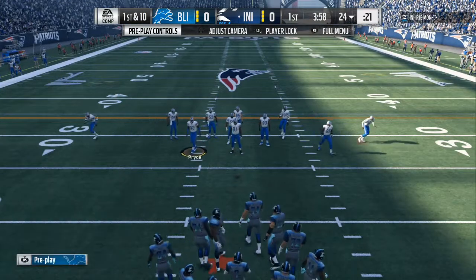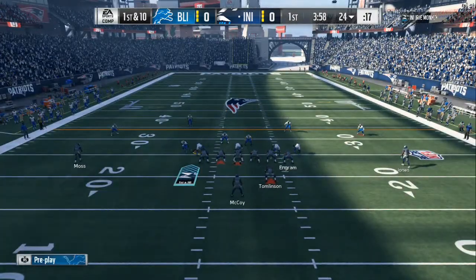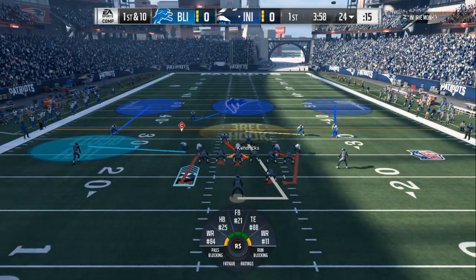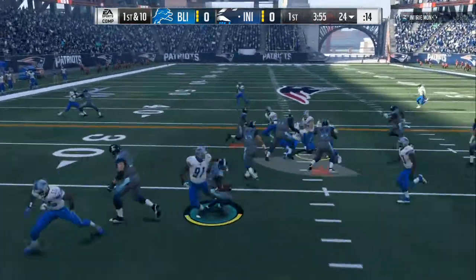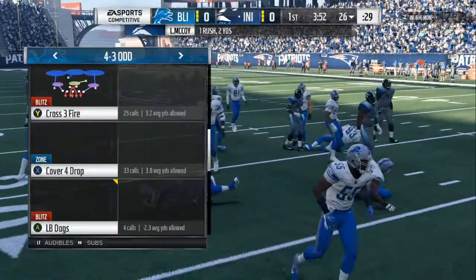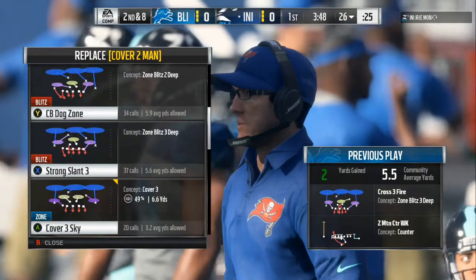We come out in the Crossfire 3 — every time I pause it I'm going to tell you the setup. When you come out in this, you want to base a line, spread your line, crash your line out. I like to man up either the running back or one of the tight ends. Being that he's in a small package, I want my blitzing angle to come from the left to the right. My opponent comes out in a run play — I was expecting him to come out in a one-play touchdown because that's what a lot of people like to do, to try to catch you off guard.